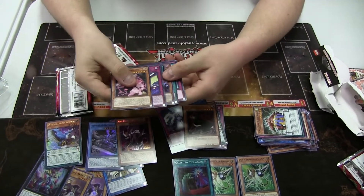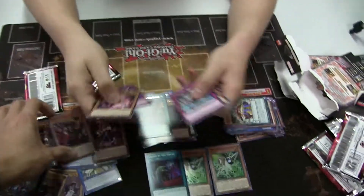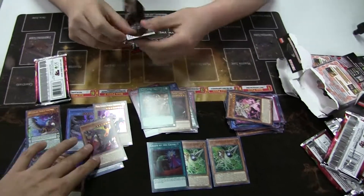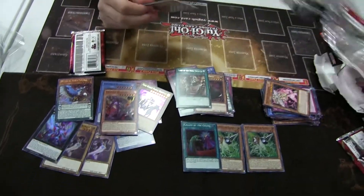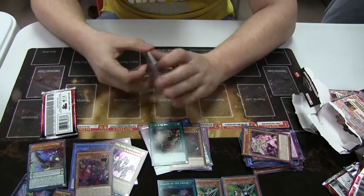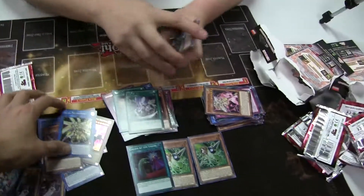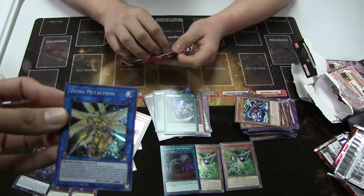The last box. Got another Super Rare. Got the Ortex. When I started opening these boxes I was like, dude, I'm getting a Super Rare every single time. Garbage. Sephra Metal Con.